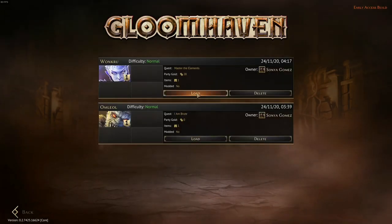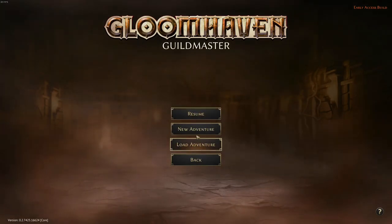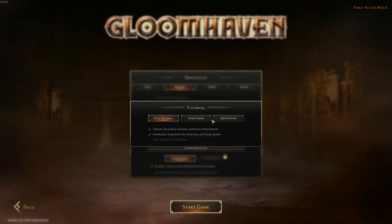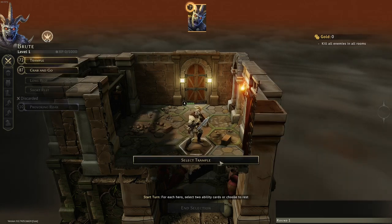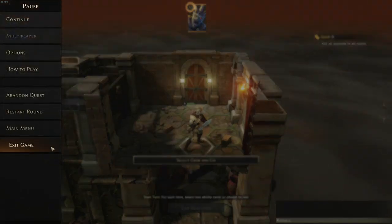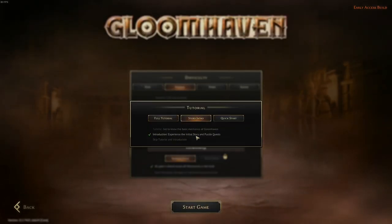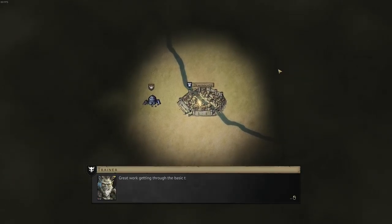There we go. Guildmaster. I did create a brand new one so let's load that. Let's just start a new one — new adventure, normal difficulty. We'll go story intro: 'Experience the initial story and puzzle quest.' Yeah, let's do that. Because if you want to do the tutorial, you can do the tutorial — you don't want to watch a video of somebody else doing the tutorial, that would be dumb. So these first few levels, especially the tutorial levels, are kind of set up like puzzles. It's teaching you how to use a card — it creates a very specific situation where you've got to use the cards in a very specific way to teach you how the game works. Then later on it will just be missions where you choose how you do it.